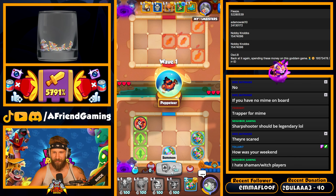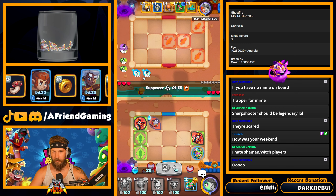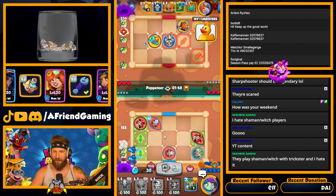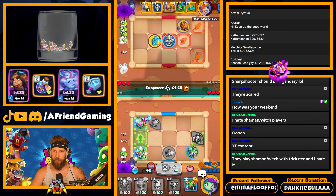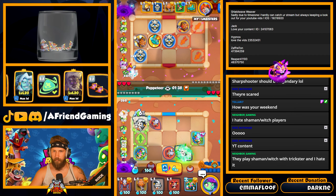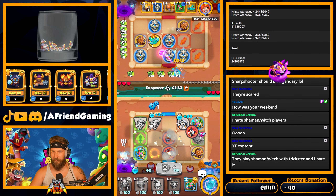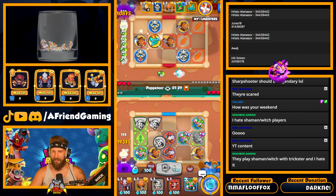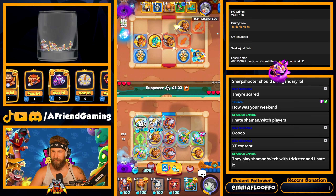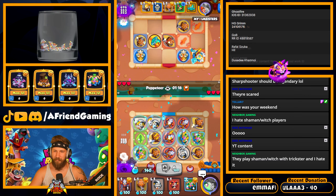Oh, sharpshooter versus sharpshooter, let's go! Those little guys stunned him — that would be cool if I just straight up stunned him. Let's take all his mana out right now. Give me a tier two — there we go. He's got a knight of light on too, so we can actually stun him. This is going to be nice.